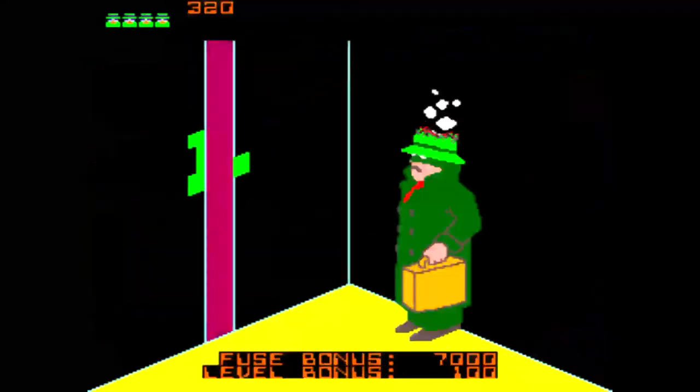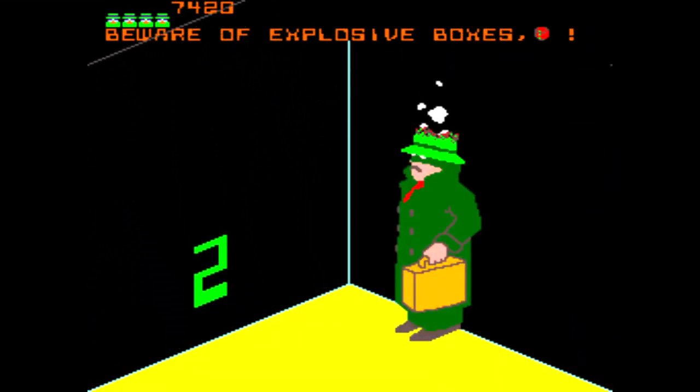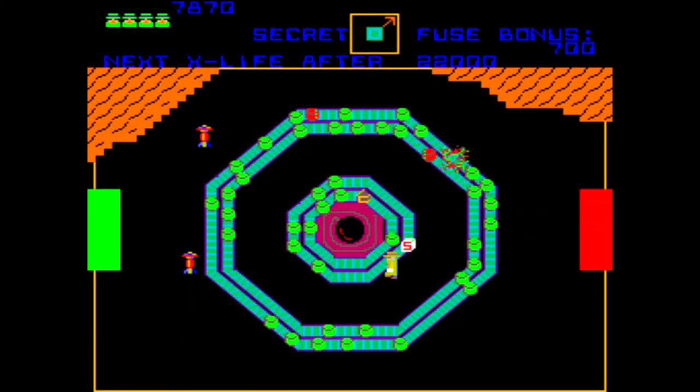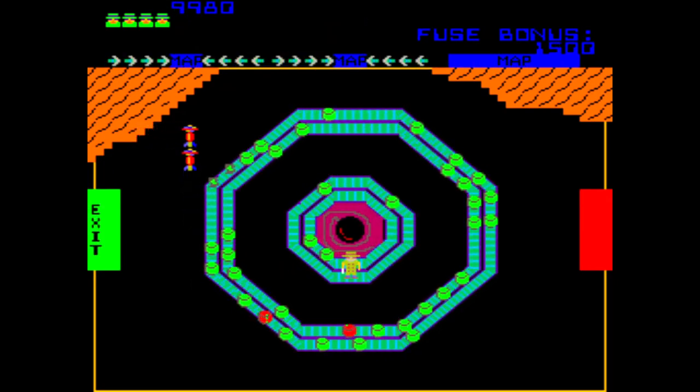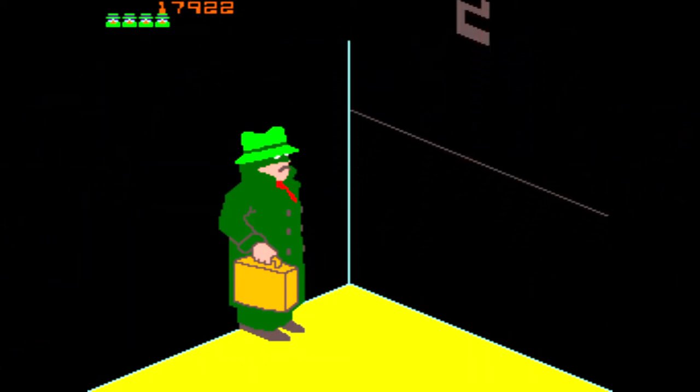Once you reach the exit, you will once again find yourself in the elevator, and you will be lowered to the second sub-level, where you will face a new layout of conveyor belts as well as a second enemy robot. Reaching the level 2 exit will bring you back to the elevator, and it will be lowered to sub-level 3.